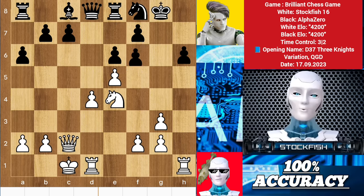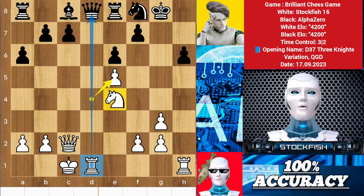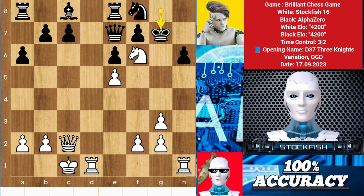f takes e5 doesn't matter because after the capture the file will be open. Queen b6, rook g1, knight f6 check, and it will be checkmate in two moves.